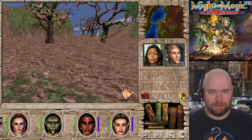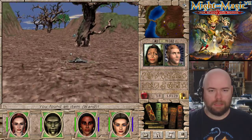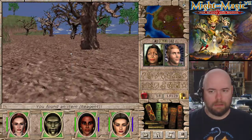Also, the items in here are very strangely arranged. That tree's in the way, isn't it? Thank you shade for being so nice as to move off to the side. That's actually a really nice item. I'm going to try to actually use wands in this game because they're actually useful.